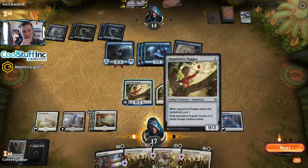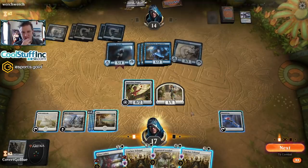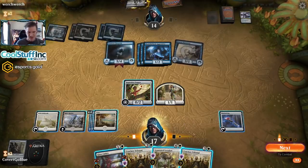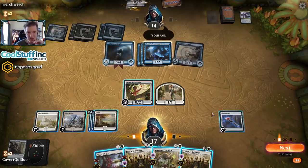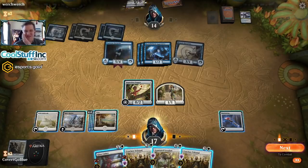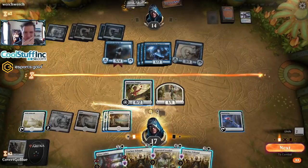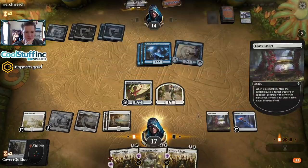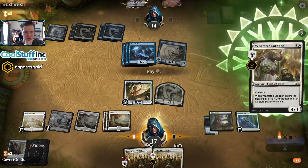I'm trying to figure out if this is a good time to resolve the Venerated Loxodon. I think the opponent will have a counter spell - I can't do it. I could leave mana up and have two removal spells to interact, but I don't have a way to block. I could try to race it. Let's go ahead and get this gone.